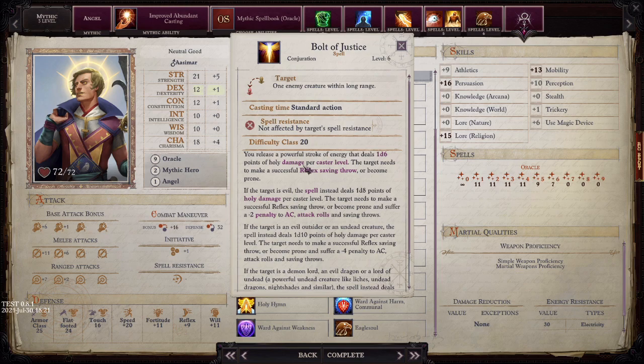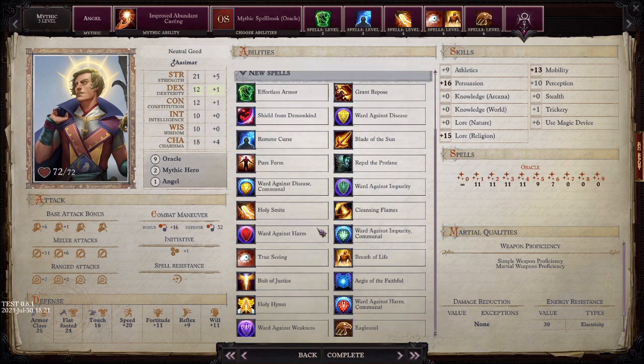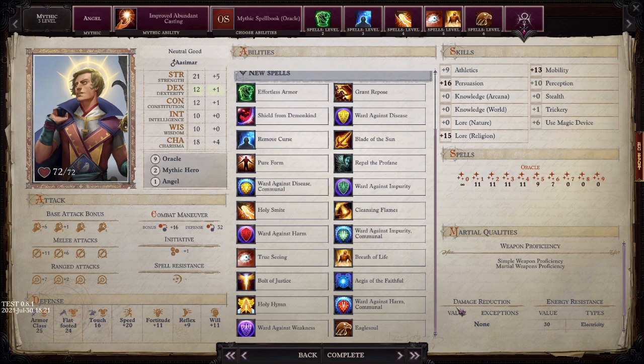We get amazing Angel spells including Bolt of Justice — a powerful stroke of energy dealing 1d6 Holy damage normally, 1d8 per level against evil targets, and 1d10 per level against evil outsiders like demons, with no cap. When we level out at 20 Oracle levels plus 10 Angel levels, that's a 30-level caster. Plus the additional 2 dice from Sword of Heaven, Bolt of Justice will be doing 32d10 to demons and 32d12 to Demon Lords. Ages of the Faithful gives the combined effect of Shield, Shield of Faith, Protection from Evil, Displacement, and all energy resistances for 1 minute per caster level.